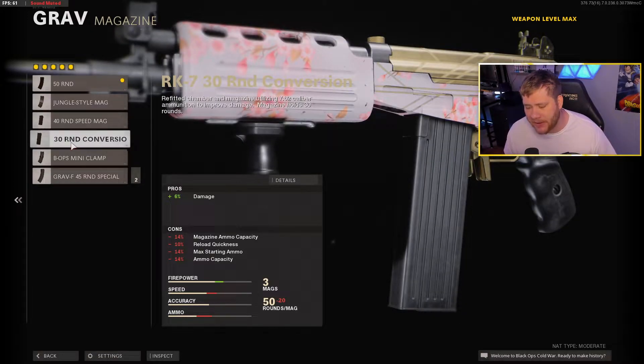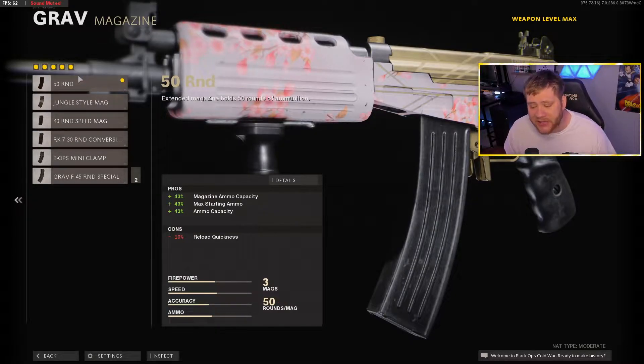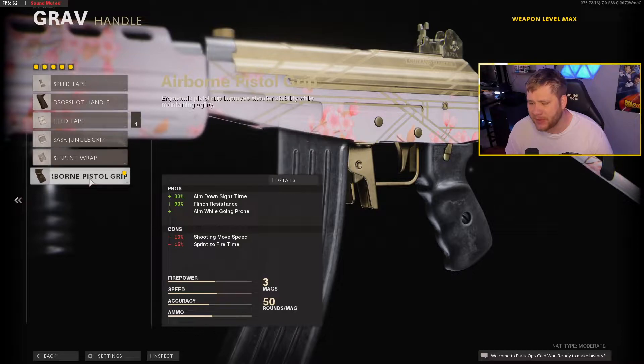For the magazine we get the 50 Round Mag. There is the RK7 30 Round Conversion Mag, but it's only 30 rounds and you're losing a lot for just a 6% damage increase. If you combine it with the Task Force Barrel it could be worth it, but the 50 Round Mag is the best option. The only con is reload quickness goes down 10%, which isn't a huge loss.